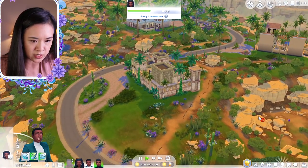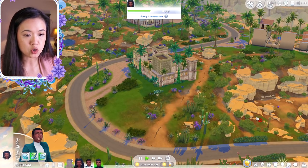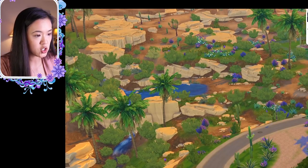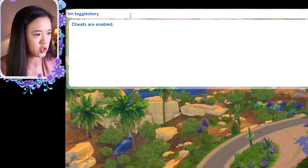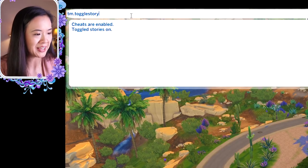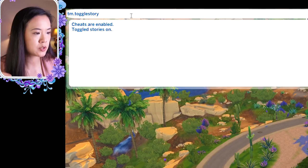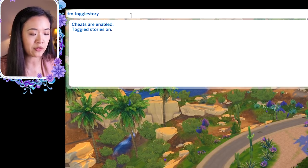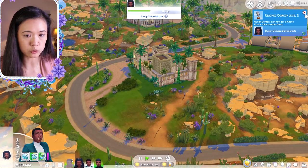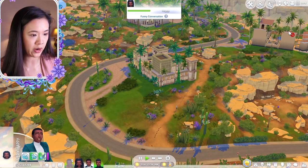Nando also provides a cheat to end the Strangerville story mode. You just type the code into the cheats bar. The code is tm.togglestory — you want that toggled off. That should get rid of the whole Strangerville storyline so you won't have possessed zombie people walking around everywhere.